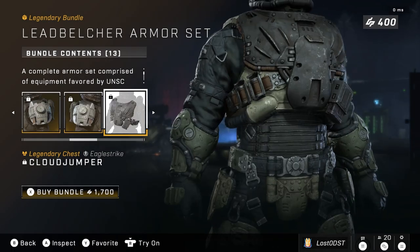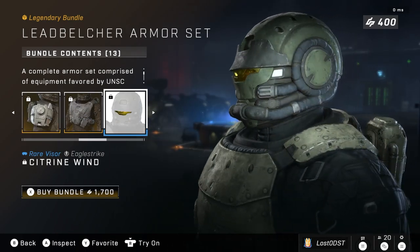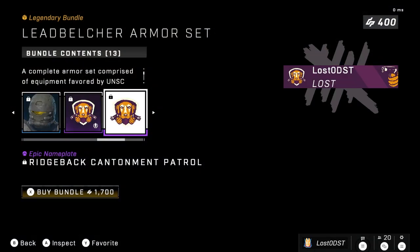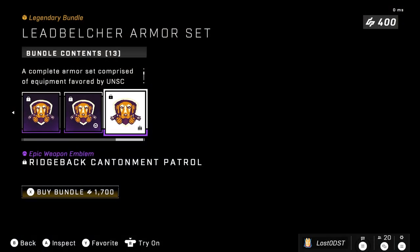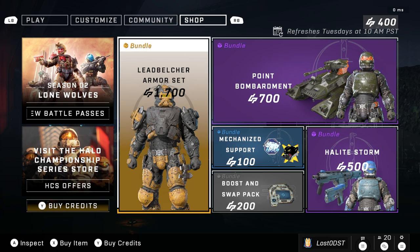We also get the chest plate, which I actually really like — it looks pretty cool. We get a visor, nothing too special, just yellow. It wouldn't be a bundle without some emblems, so we got some kind of dog and the nameplate. This bundle is going for 1700 credits; I don't think it's worth 17 dollars.